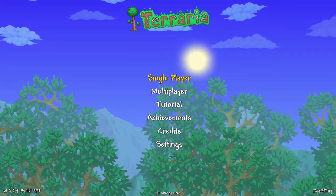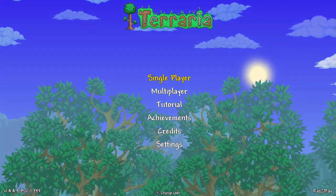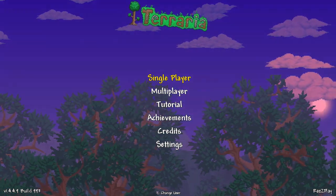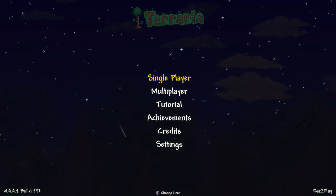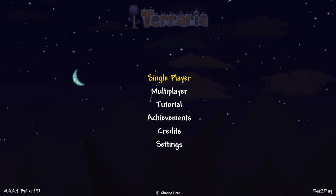Hey everyone, I'm Raz with Razplay, and today we're going to find you the Starfury and a Lucky Horseshoe here in Terraria from the Nintendo Switch and Mobile, version 1.4.4.9, build 993, the Labor of Love update. Today we're doing the Starfury and the Lucky Horseshoe because they're pretty close together, so just going to get them done right now before the next update.